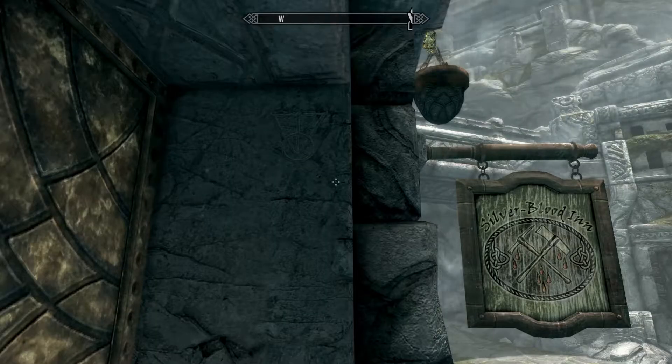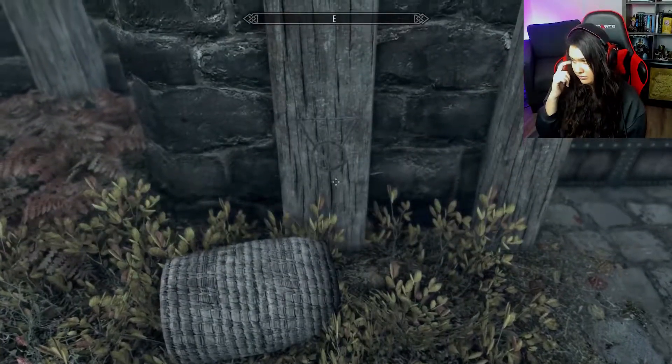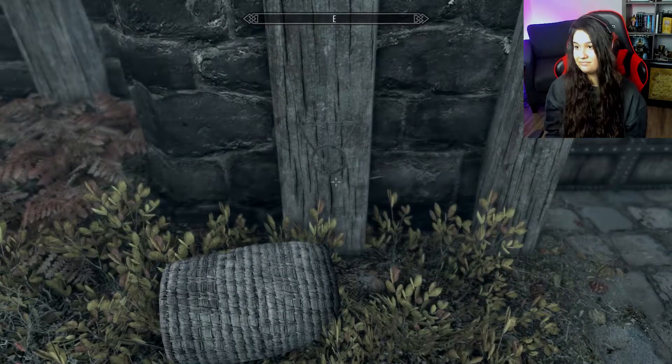In the cellar of Mercer Frey's house, you'll find a Danger mark near the entrance to the Ratway Vaults. I also found this mark at Silverblood Inn — the property of one of the most powerful families in Skyrim — and on Aerin's house, because Mjoll would probably kick my butt if I stole from Aerin. You've got to be careful or Mjoll will get you.